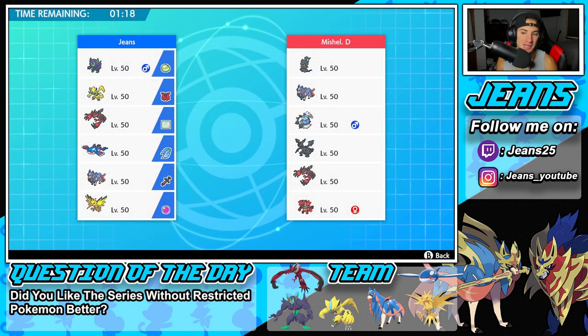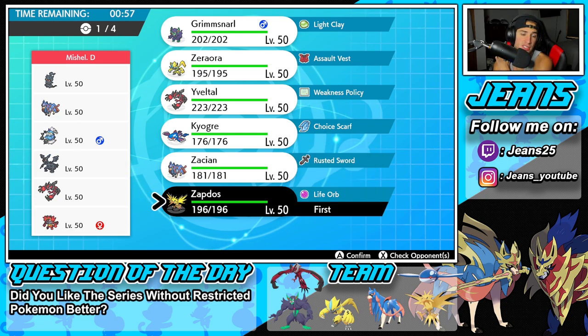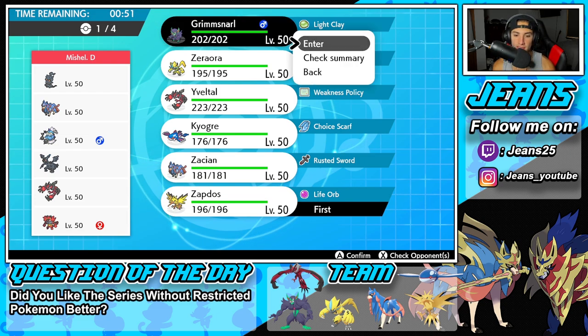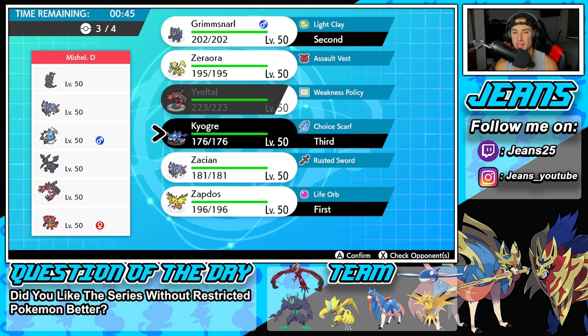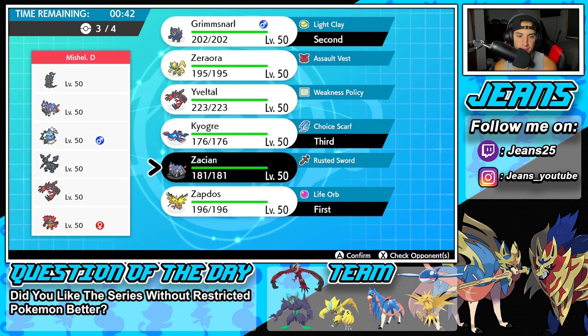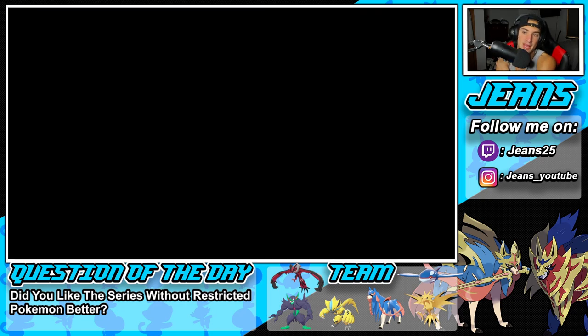Second match — we're going up against a Marshadow team. Marshadow is my favorite mythical in Series 13, but we have to bring it down and go 2-0. He also has Zacian, Thundurus, Zekrom, Incineroar, and a Volcarona. He might lead Incineroar, which makes me want to go Zapdos. I could go Zapdos alongside Grimmsnarl — set up screens, have Fake Tears ready. I'm going to lead both, bring Kyogre for weather control, and Zacian is just too good not to bring. Let's lock it in for Battle 2.